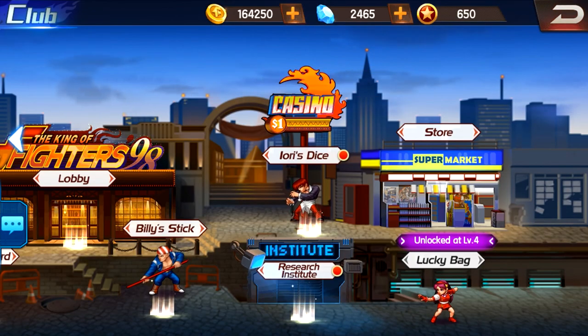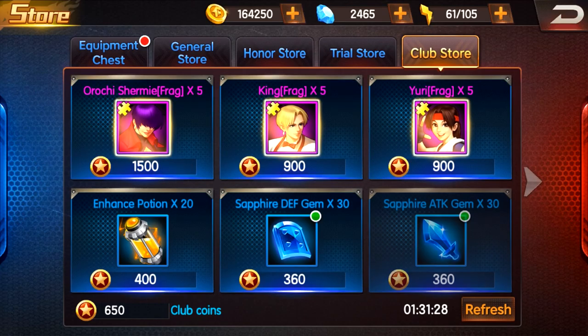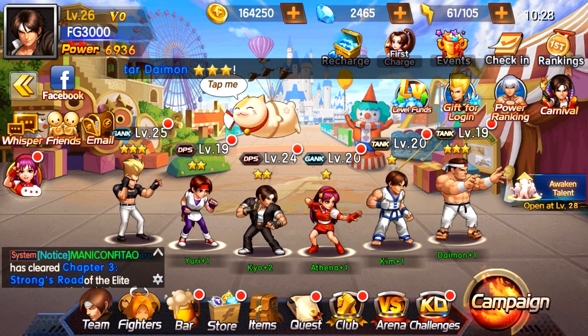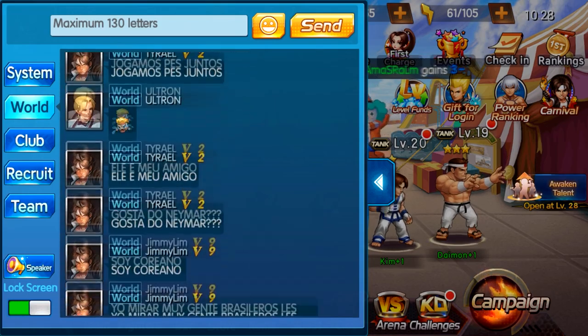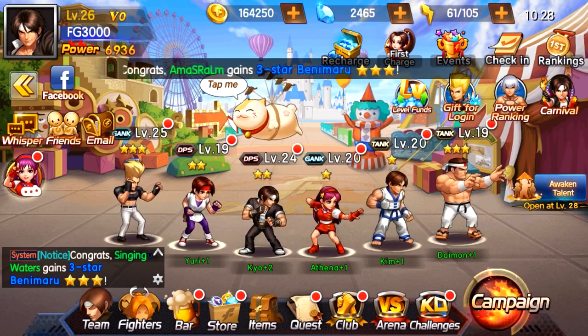The mini games might be something unique you've never seen before, but the rest of the game is pretty box standard. King is one of my favorite characters in the series. So that's campaign mode, that's club mode — which is basically a guild. There is a chat system, but yeah, who's reading that?